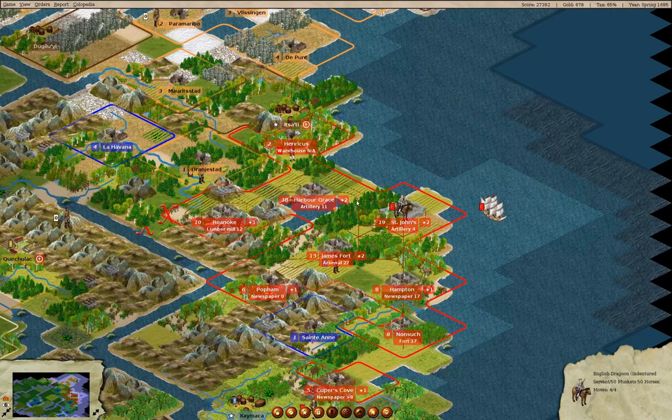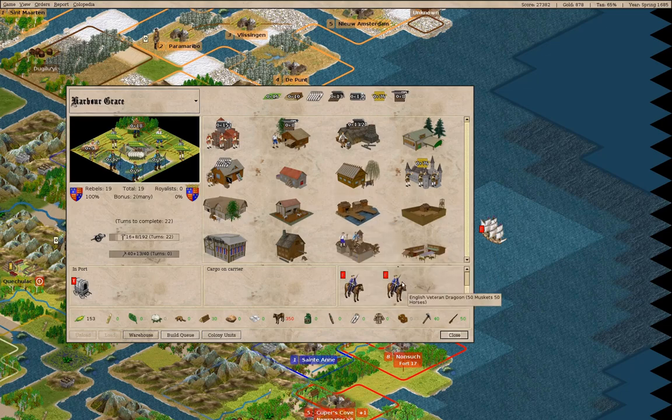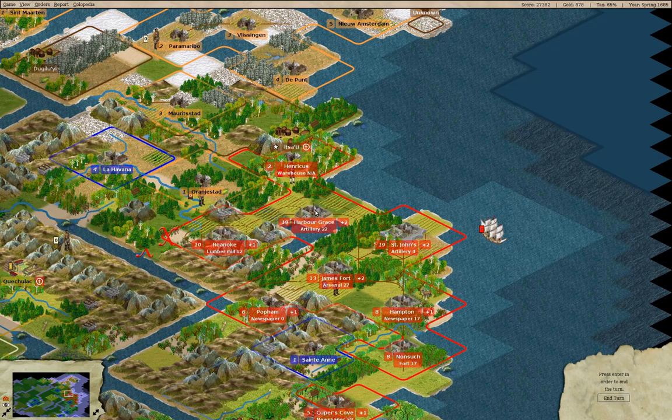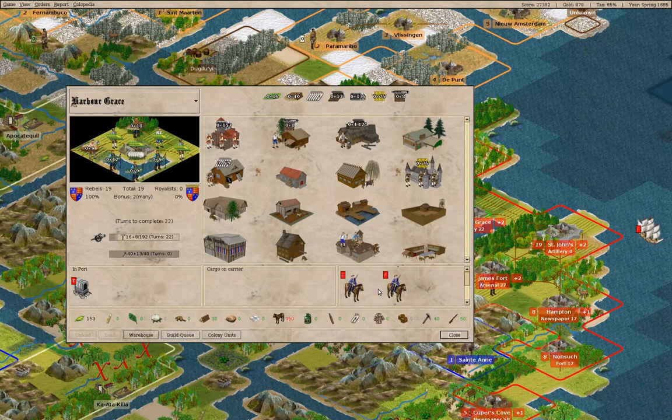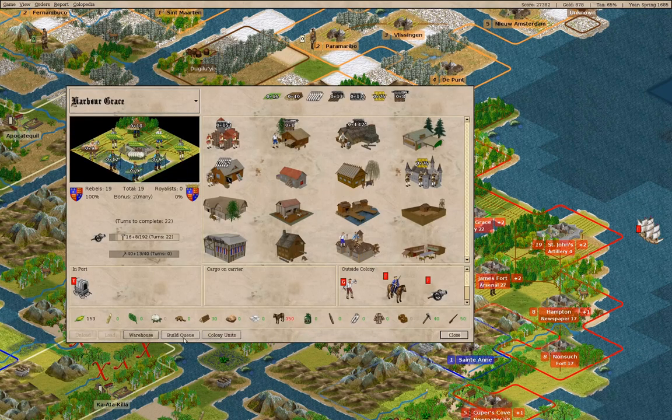Harbor Grace has a need for carpenters. We can move this guy over here and do some training. By the time that's done we should end up with another citizen.